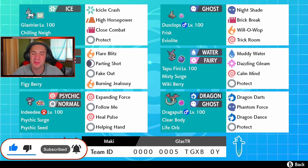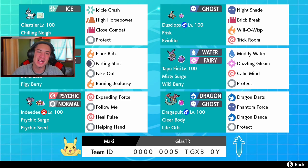We just passed 6,000 subscribers on the channel — are you guys kidding me? You guys rock. Thank you so much. But rocking out on this team, we got Glacier, which is the heart and soul. This Pokemon is absolutely insane. It has the Chilling Nei ability, so every time it picks up a KO it gets a nice attack boost — basically like Moxie. Let me know in the comments if there's something different between Moxie and Chilling Nei. This thing is also holding a Weakness Policy with Icicle Crash for STAB, High Horsepower, Close Combat for coverage, and Protect.